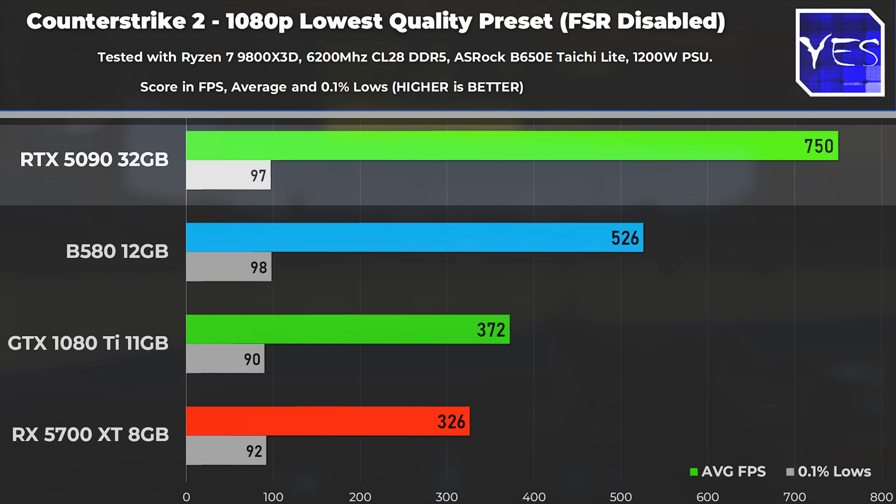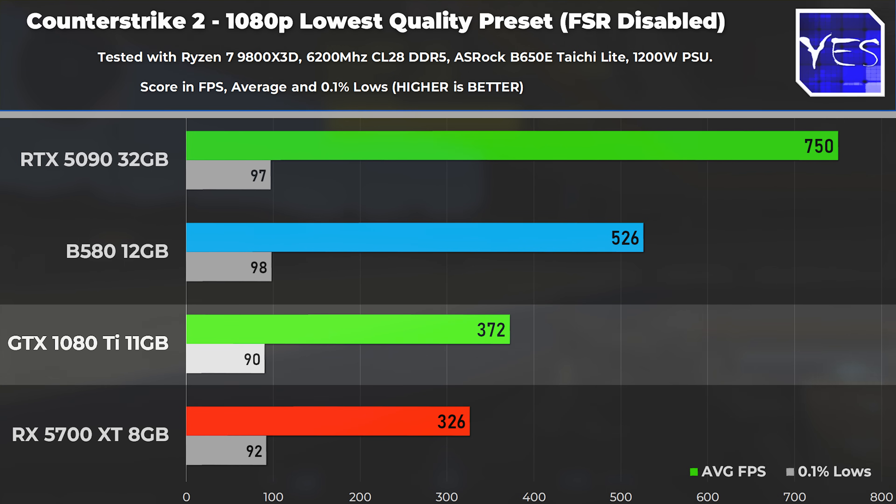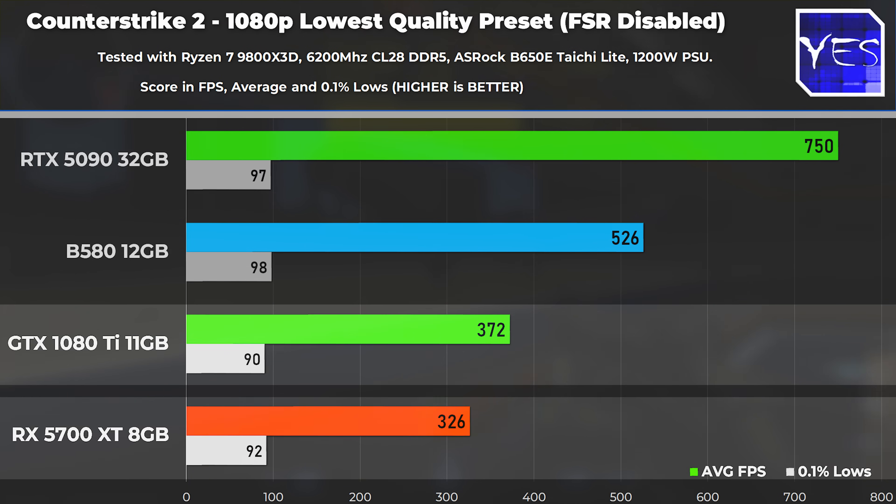An RTX 5090 is going to be a lot more powerful than a B580 at 4K resolution, for instance. Back to Counter-Strike 2, the 1080 Ti and RX 5700 XT weren't making the cut, but the 0.1% lows are actually pretty equal across all four GPUs. I'd put those lower lows down to Windows 11 — for me personally it's genuinely my least preferred OS to use, even though it's kind of a must with 520Hz, which we'll talk about after we get through these results.